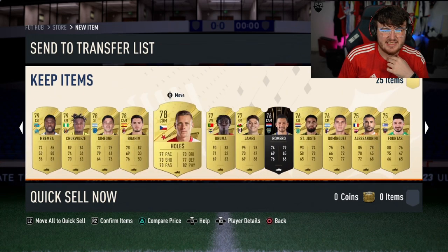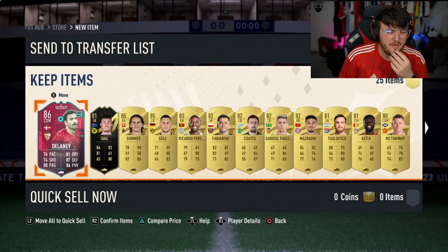No Centurion either. Just Pavliacchino. Ouch. Going from one extreme to the other right there. A good pack straight away to an absolutely awful pack. That is terrible.